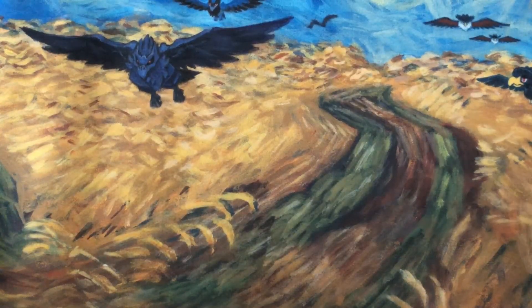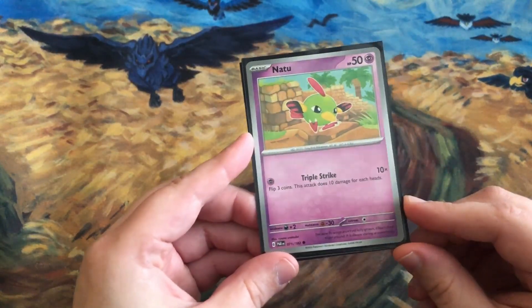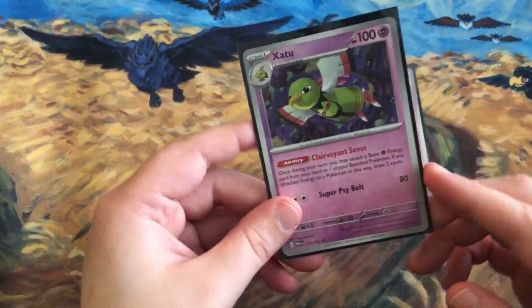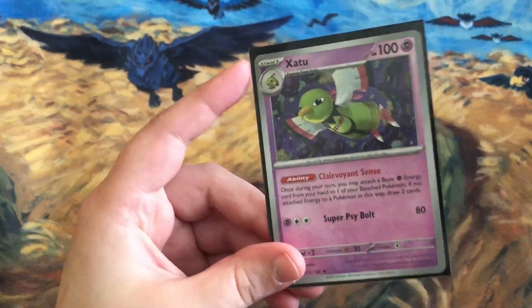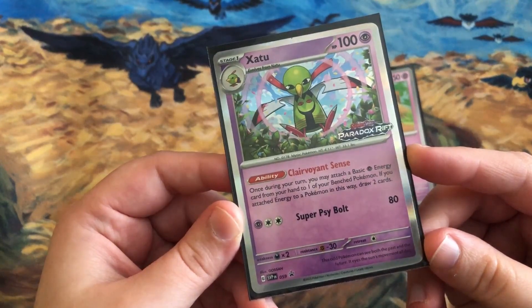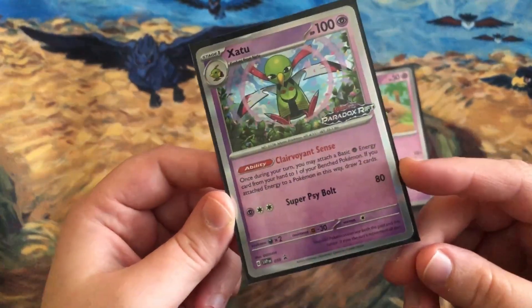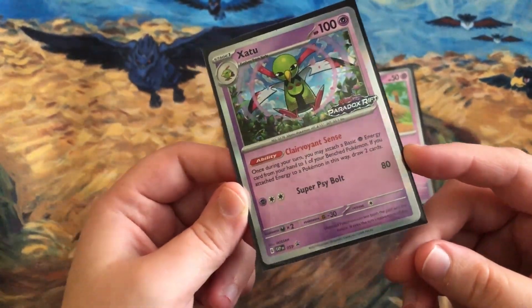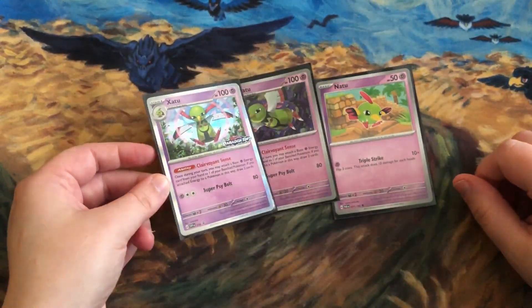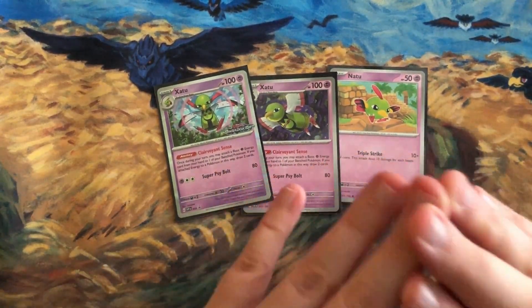The next card people are excited about is Natu and Xatu. Natu is just the basic, but once evolved into Xatu, the ability Clairvoyant Sense comes into play: once during your turn, you may attach a basic Psychic Energy from your hand to one of your benched Pokemon, and if you do, draw two cards. This is amazing — extra energy attachment plus drawing more cards.